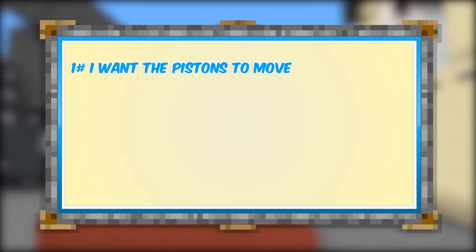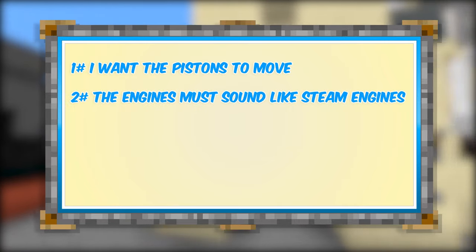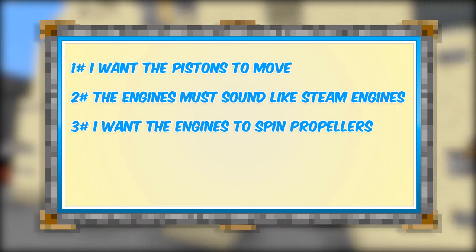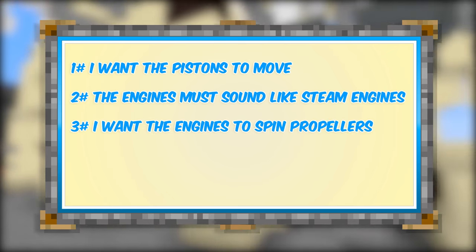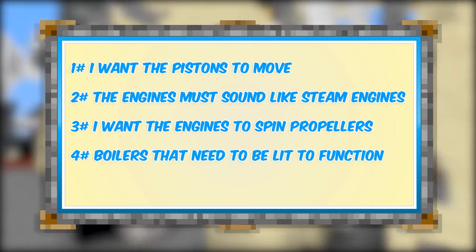So let's start off with what I want to achieve with this build. One, I want the pistons to move — you don't really have an engine if they're not moving. Two, they have to sound like steam engines. Three, I want the engines to actually power the propellers, so they need to move also — that should be a bit of a challenge. And four, I want boilers lit for this thing to function at all.